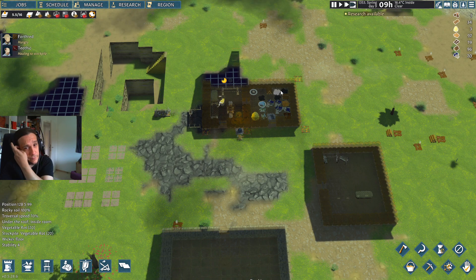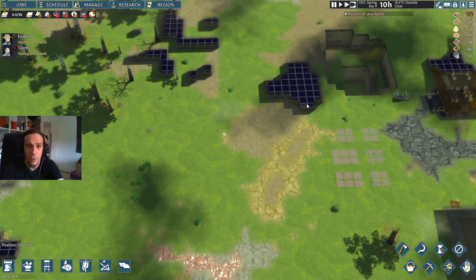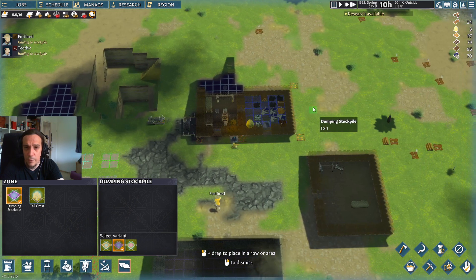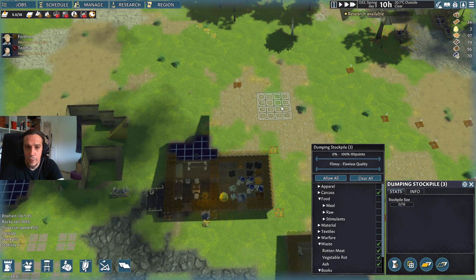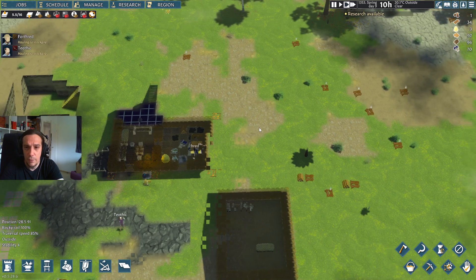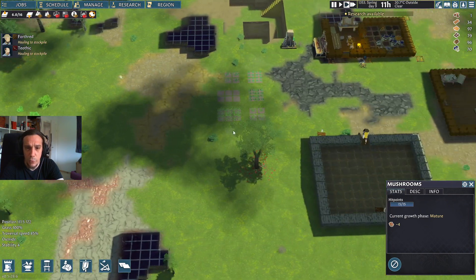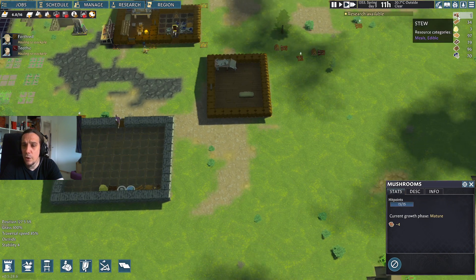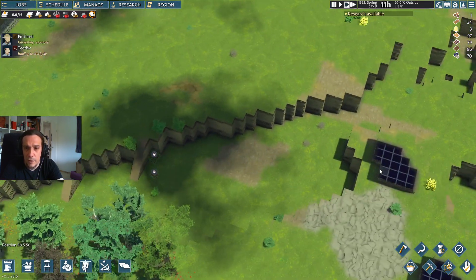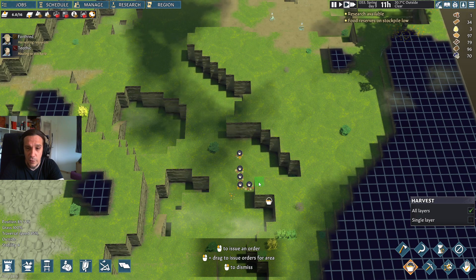The hauling has begun. We've got vegetable rot piles — we're completely out of food. I need a dumping stockpile, totally forgot about that one. Let's put that here — waste is going to be put there. We need some extra food. Harvest those mushrooms. I only got one unit of stew left. But this won't happen in the future now because we have proper storage. That's why the storages were really important.